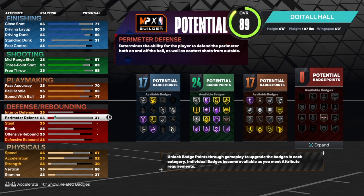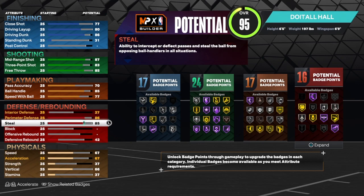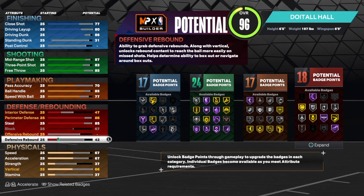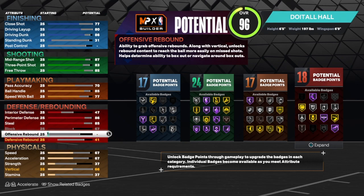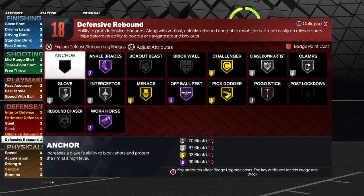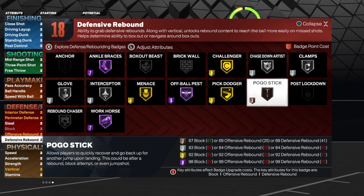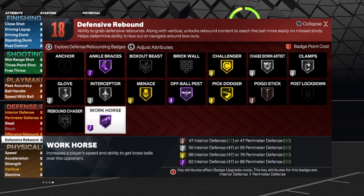2K didn't have his defense up as high as I'd like, but I was able to change some things. Perimeter defense up to 86 to get silver clamps — very important to slow people down on the perimeter. For the steal we get that up to 85 for silver glove and silver interceptor, two very important badges. Block maxed at 67, interior defense at 47, defensive rebound at 41. With those 18 badges I'd go with glove, interceptor, chase down, clamps, pogo — and the remaining five can be anchor, braces, or work horse.